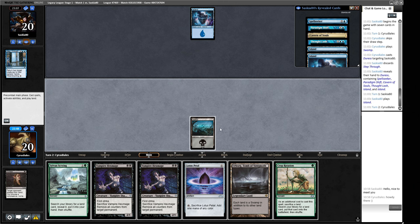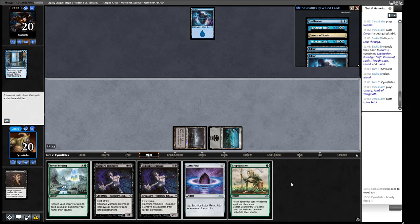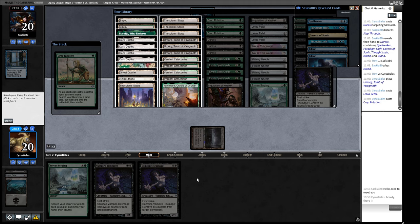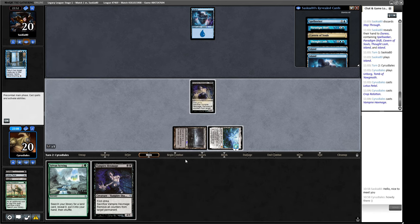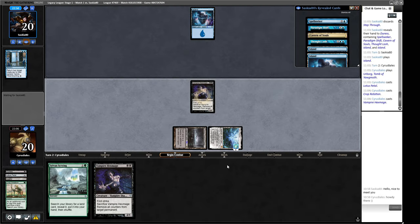Opponent has a Spell Seeker but can't play it next turn, so we go black, black, play Lotus Petal, sacrifice our Swamp, get our Dark Depths, and play Vampire Hex Mage, then pass the turn and execute the combo in our opponent's end step. They only have two mana available so they can't Spell Seeker into Chain of Vapor or anything. Just two combo players windmilling away at each other.